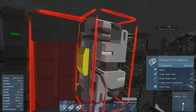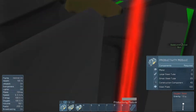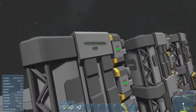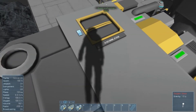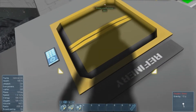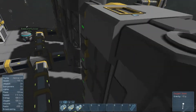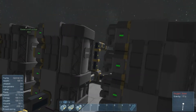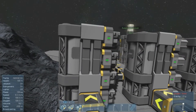Looking at the control panel for this refinery, productivity is at 500. I believe I've added four modules, so each module adds on another 100% to productivity - basically adding itself again. So each module added doubles or increases it by 100%.